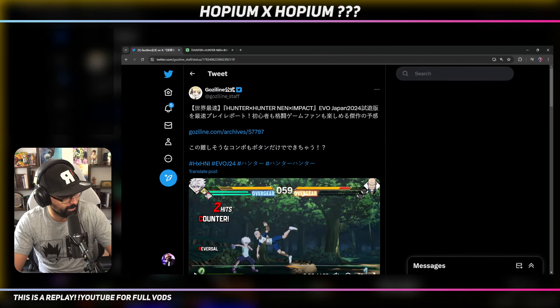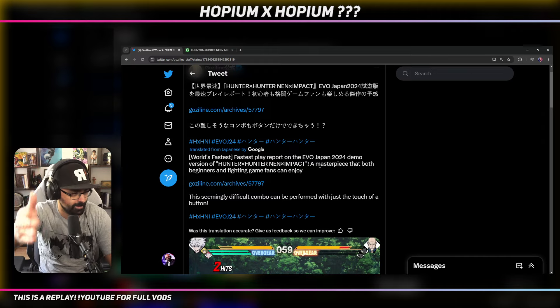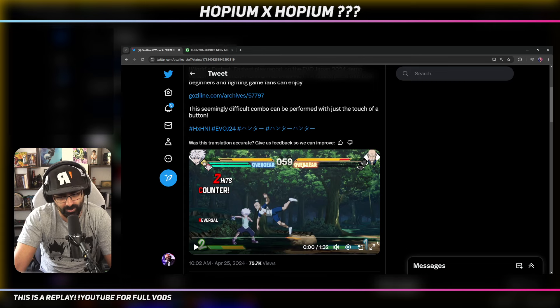I was doing something completely different and I saw a tweet, and I'm doing the most YouTube thing I've ever done - I didn't want to click on the tweet, I was like, let me record, let me talk about this tweet. Look what was just tweeted, like half an hour ago. I have no idea what Cozy Line is, but Cozy Line is saying world's fastest play - I guess that's like world premiere - fastest play on the Evil Japan 2024 demo version of Hunter x Hunter NEN Impact. A masterpiece that both beginners and fighting game fans can enjoy. There's a video plus an article that looks quite long, so let's take a look.